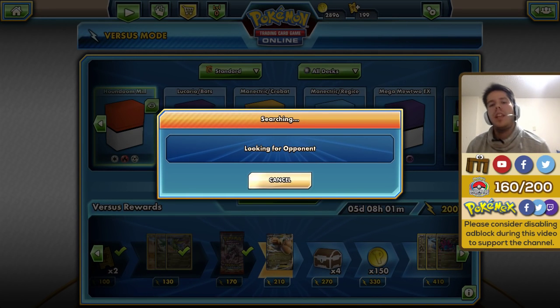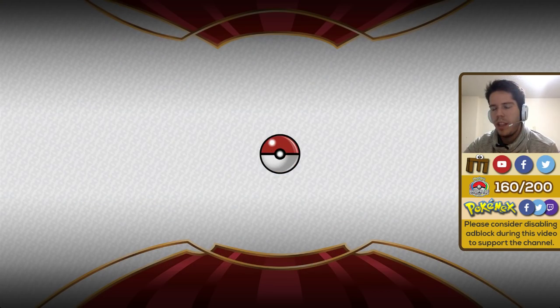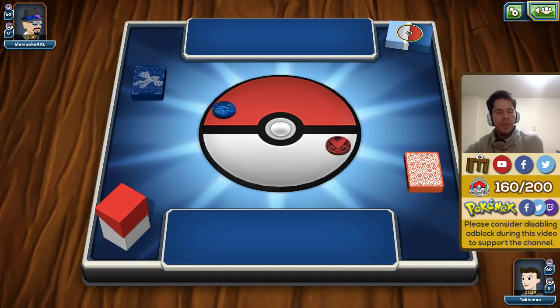My opponent just concedes right away — no idea why, maybe she was using a pure grass deck and figured she had no chance. If games are this short and opponents concede quickly, it might be like last week where I had a video featuring six games because the first five we won really quickly due to getting turn-one Trevenant and really limiting options. Maybe once opponents realize this is a Houndoom Mill deck they'll give up quickly.